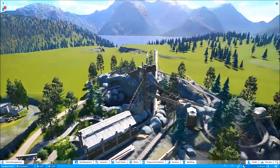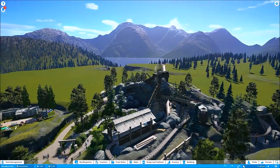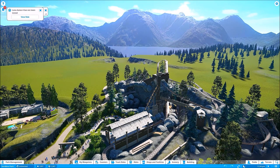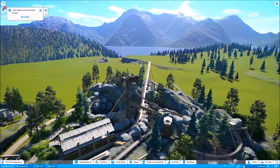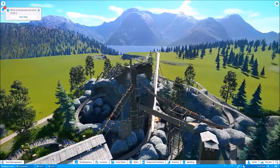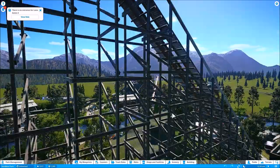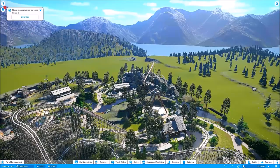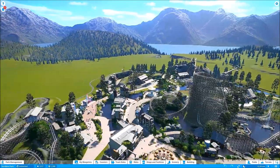Thunderstruck — I added some more foliage and I like how it turned out. If there's one thing in the park I wish I had taken more time on, it would have been Thunderstruck, particularly because it's going to be the park's only mine train coaster. I feel I kind of rushed it a little bit, but I've got plenty of time to learn how to do that better. The layout still works pretty well sitting over there on the creek.